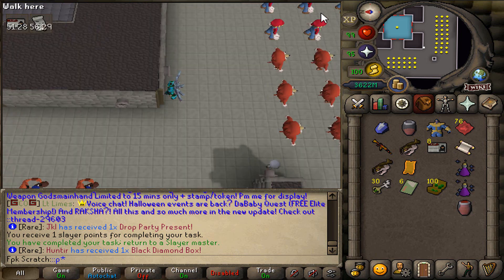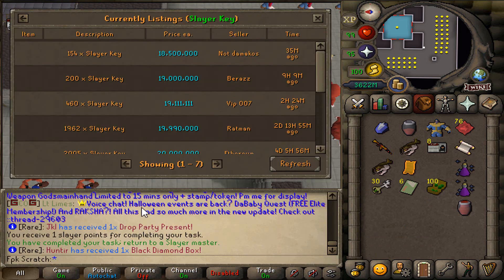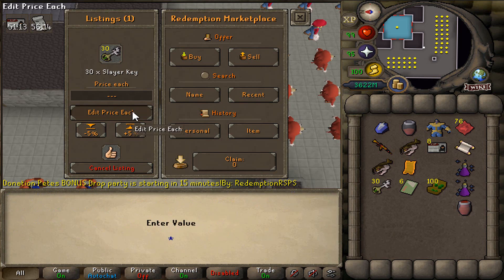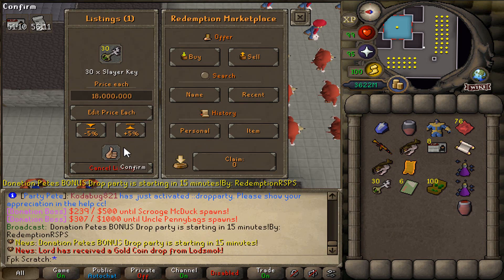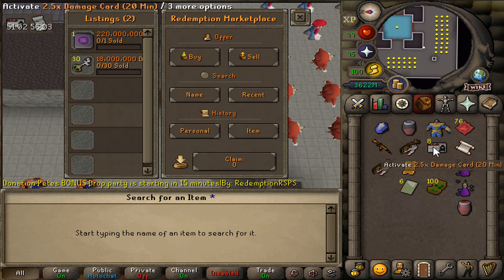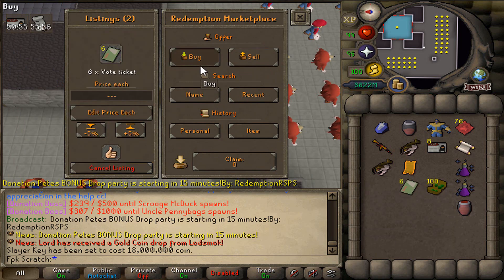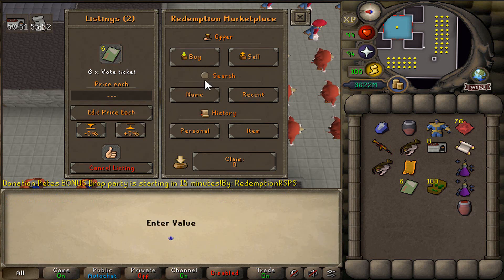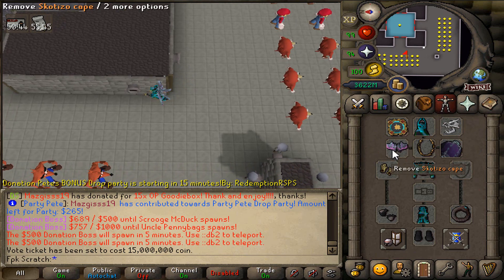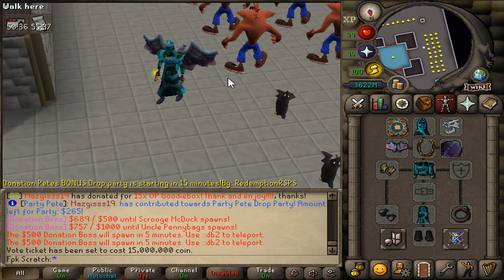Let's open up colon colon POS and sell the slayer geese first of all. How much do they go for these days? 18 mil already — fuck yes! Let's sell these bad boys for 18 mil each, and then also the vote tickets. That is gonna be like easy 540 mil or something. And the vote tickets — we can sell these for 15 mil each. Absolutely lovely! Let me know down below if you guys have any good upgrade ideas for me. What should I buy with five bill cash? I have the Thanos pet — let me know what I should upgrade.